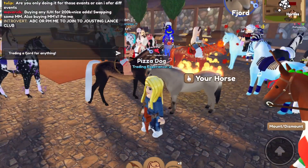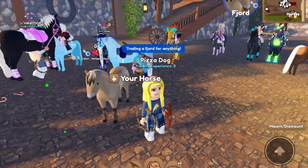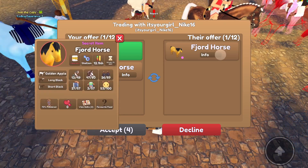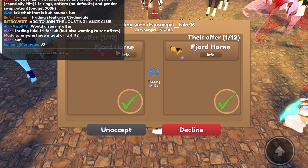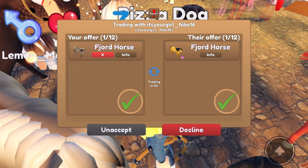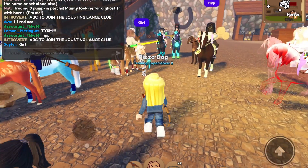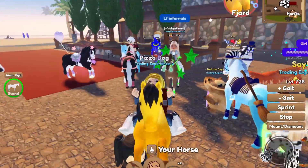We are in a new server with our fjord out here. We're trading a fjord for anything. We got a trade request — oh my gosh, a golden apple fjord! That's so kind of you, thank you so much! The trade's going through. That was so kind — I really appreciate that. Let's go ahead and equip that horse. We are already up to a golden apple fjord!